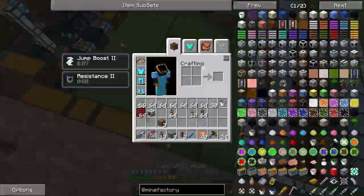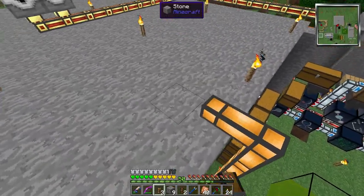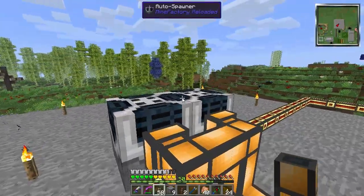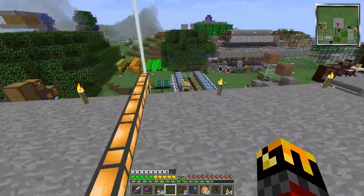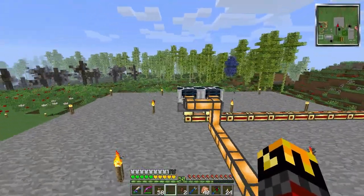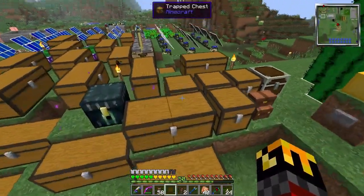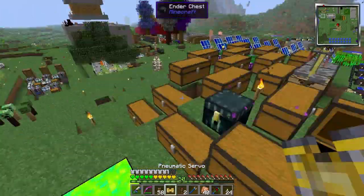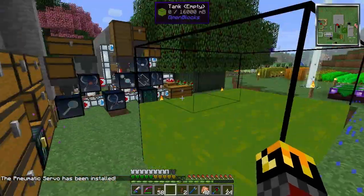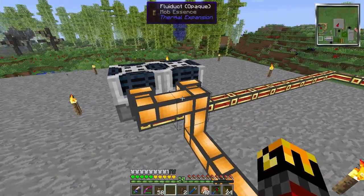I need fluiducts going up, and hopefully it's just this simple. Let's see, do we have fluid coming in yet? No — I probably need a pneumatic servo. I've got plenty of them pre-made because I've had to use a lot of them — it's kind of ridiculous how much stuff I have going right now. Setting it to auto — you should be dropping. You are dropping. Then the mob essence should be rising — oh, you're already full, you're ready to go. You just don't have anything to use yet.